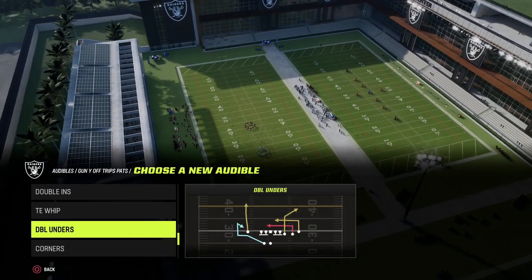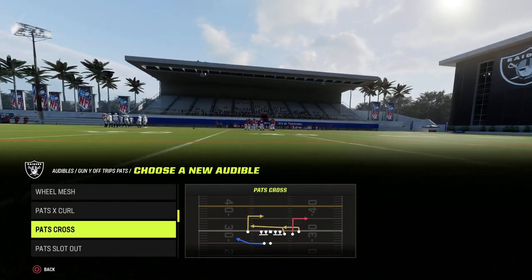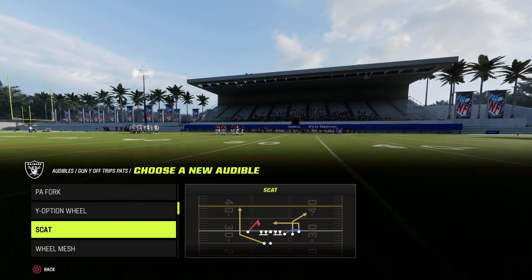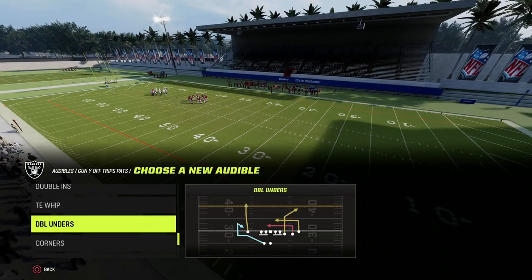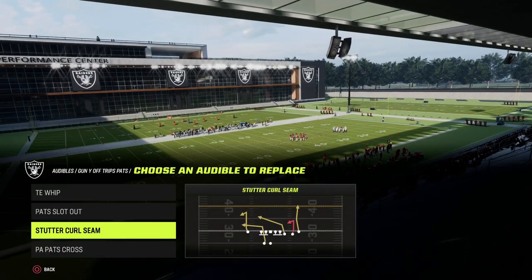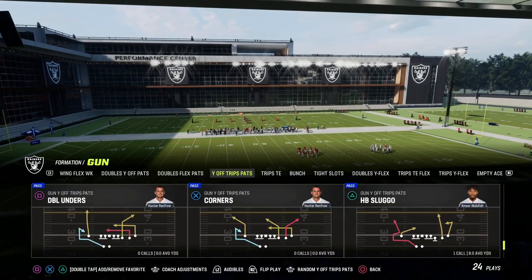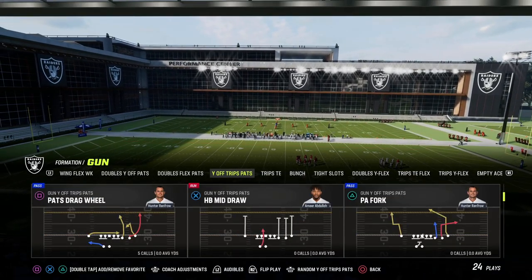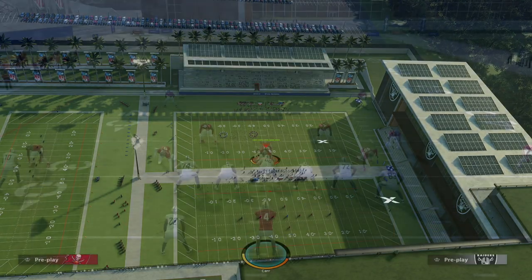We're also going to use something simple here — tight end whip. It's a little bit more versatile. So we'll grab tight end whip, and then we have PA pass cross. These are just some plays, but again, the main thing we want to go over is this tight end apprentice crosser and why it's so good against this defense.